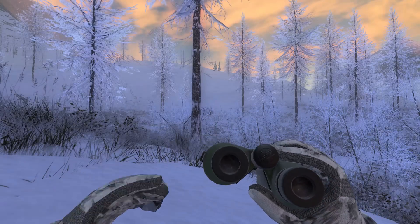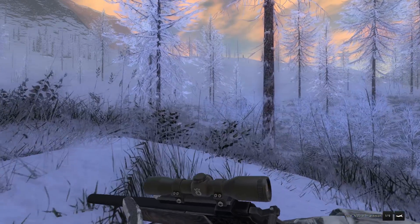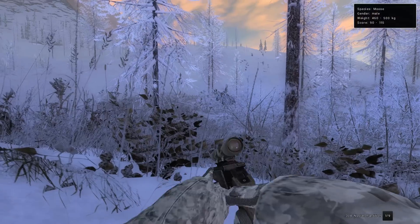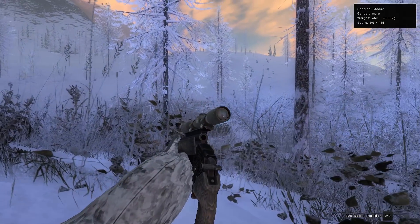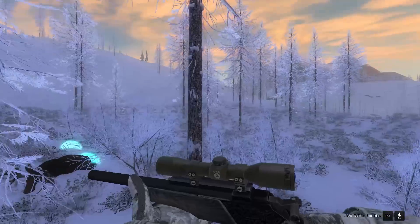Starting off with a bull moose — not a very big one, 92 to 115 on the score estimate. I think I'll use the 308. I'd rather save the 454 for the bison. I'm not sure if the 308 is even legal for bison, but I think it might be. We'll try to get a heart shot on this guy — and he's down. That is the 308 Rival off the list.